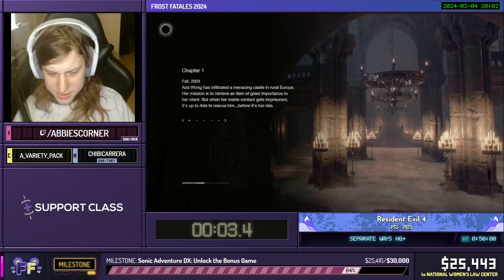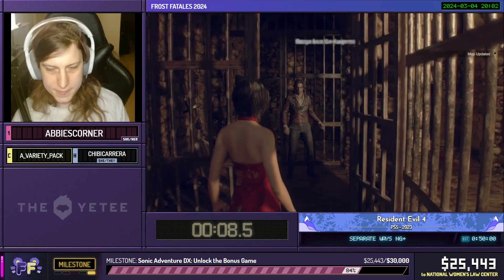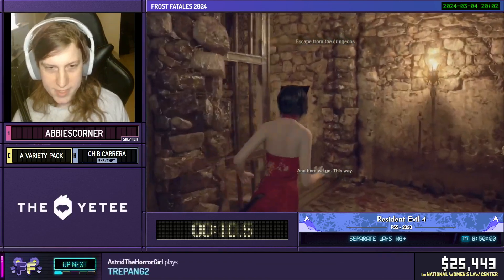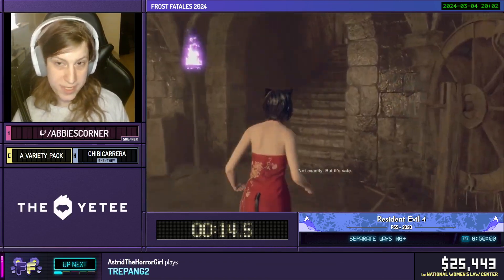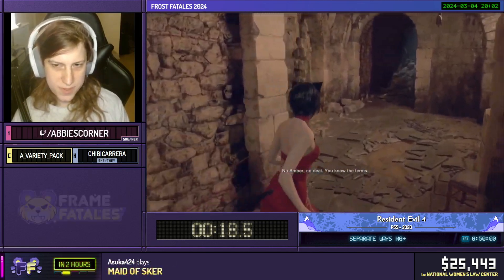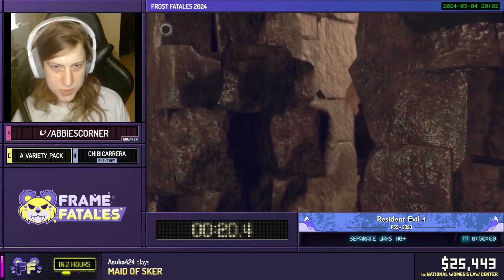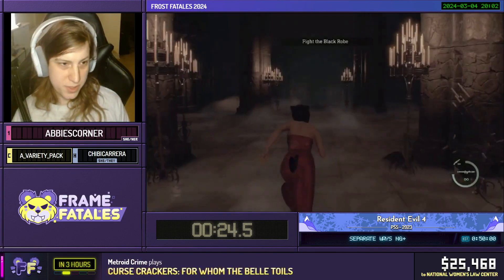So obviously with this being New Game Plus, we get all kinds of fancy toys, like the striker charm right away. We also have the cat set, which allows us to have infinite ammo except for grenades and healing items, and of course the infinite rocket. The merchant was just behind us, but he's not going to remember that. Aim, fire, and that's the boss fight done.